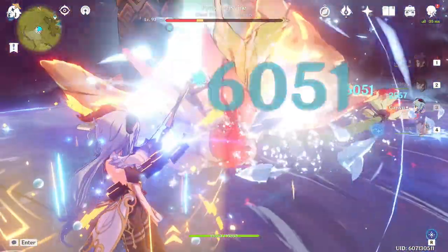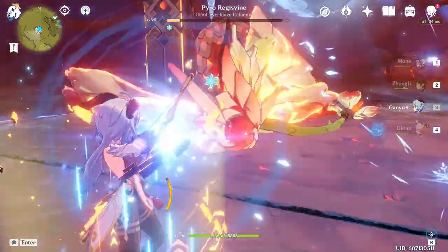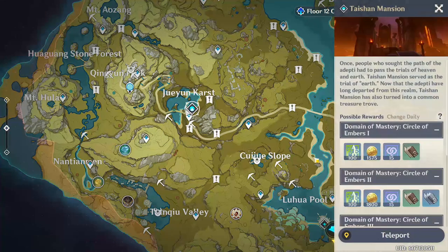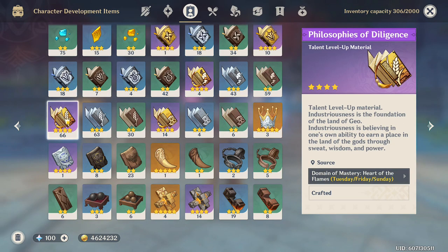You'll also need 420k Mora to use all this. Then there's what you need for her talents. You'll need Books of Diligence from the Taishan domain — you can get them there on Tuesday, Friday, and of course Sunday. You'll need nine greens, 63 blues, and a whopping 114 purples.